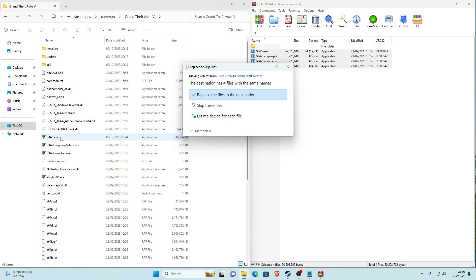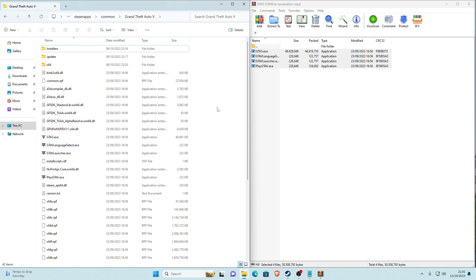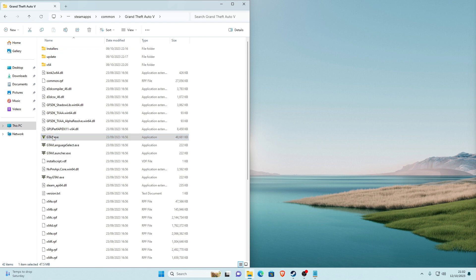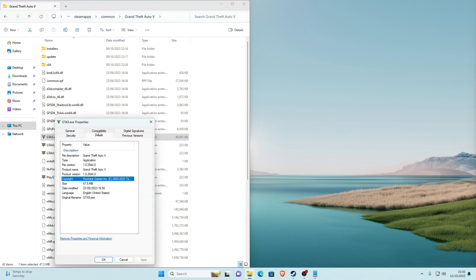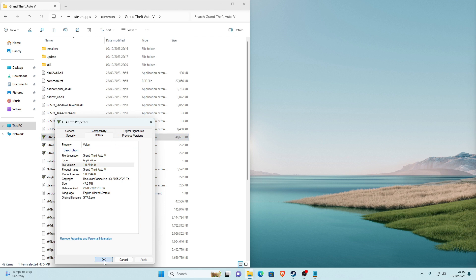Make sure you're not hovering over any folder — just drop them into the directory. It will then ask you to replace the files. If you want to keep the new update files as a backup you can, but for now let's go ahead and downgrade — click Replace the files in the destination. It will load and copy them in. Once finished, refresh the folder. Now if you hover over GTA5.exe it should say file version 1.0.2944.0. You can also right-click, go to Properties, then Details to confirm the file version.